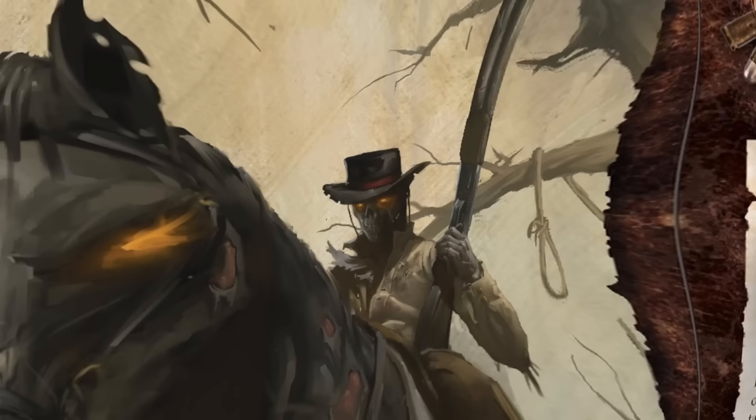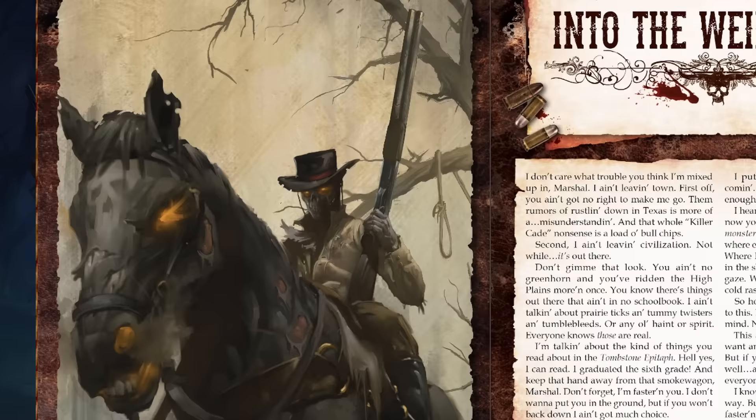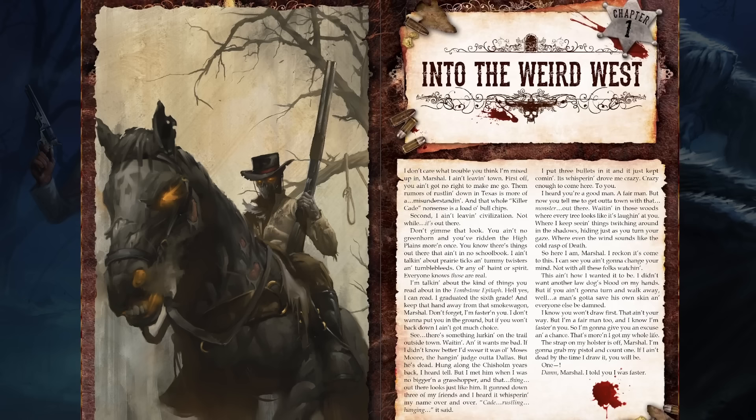The previous versions of Deadlands through the years each have the same overall storyline but each one starts you in a different year. The first edition started you in 1876, then the second edition in 1877. In this edition, you start in 1884.